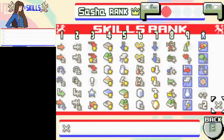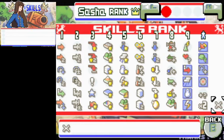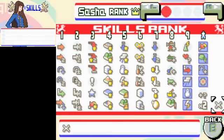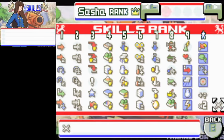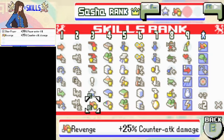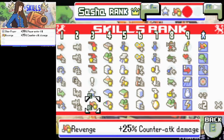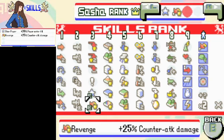So for Sasha, she got levels 3, 3, 5, and 8. I'll give her star power and more counterattack damage, because I would pick one of these tag skills, but I can't ever imagine myself switching to Flack unless I get a tag break.